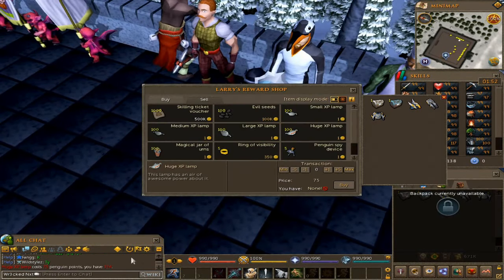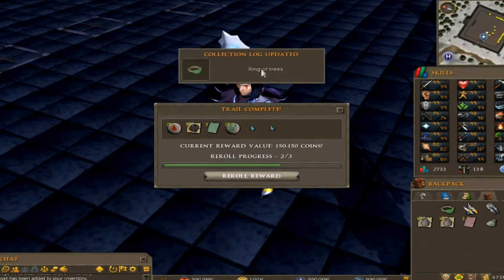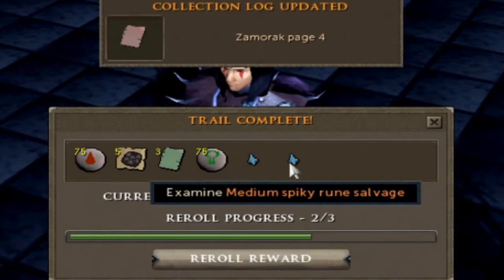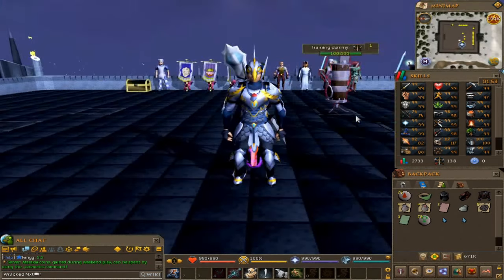We just did the penguin hunt and got two more reward caskets — a Hard and a Master. We're up to 314 points. Opening Master first: Ring of Trees and a Tuxedo. Hard: Ring of Trees again. Then we got Guthix pages and two medium spiky rune salvages — pretty terrible overall.